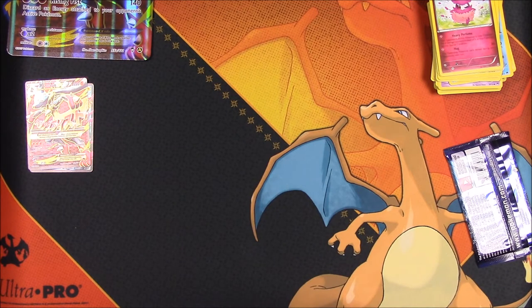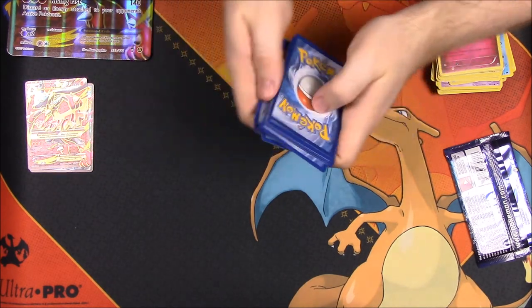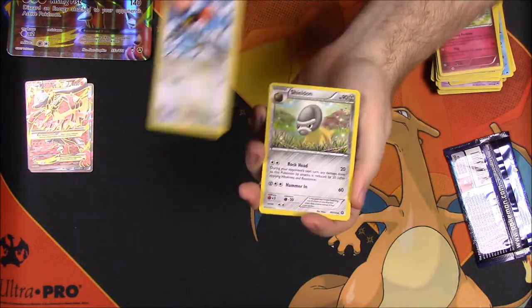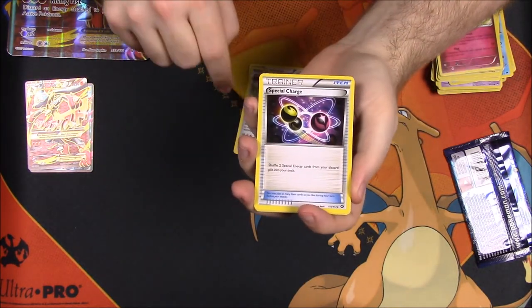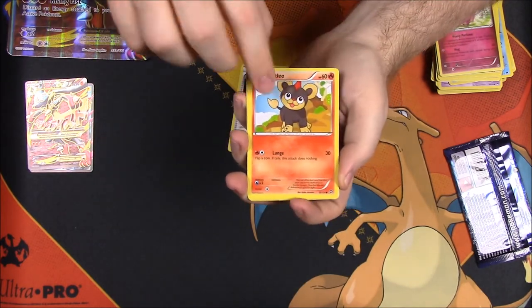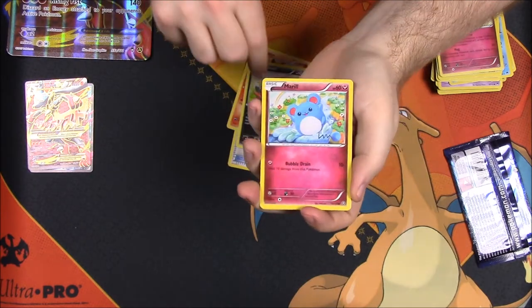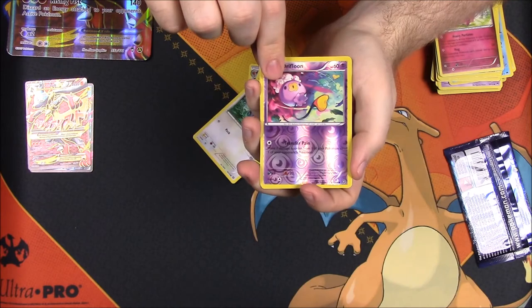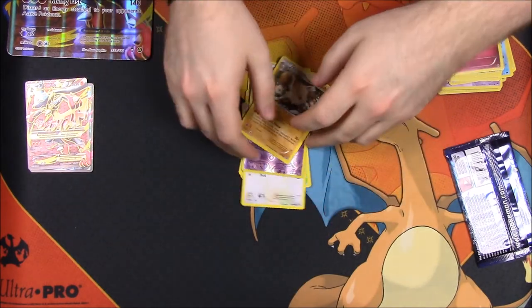Next up is Team Siege — come on, we're getting to the last packs, let's get something good. One, two, three — and we have Fletchinder, Sheldon, Special Charge trainer, Lillipup, Sneasel, Marill, Yanma, Fletchling, reverse holo Drifloon, and Primeape as the rare.